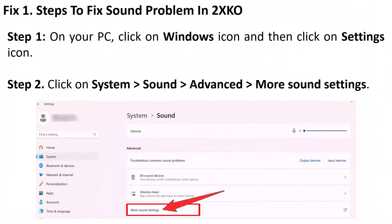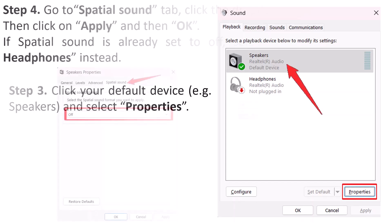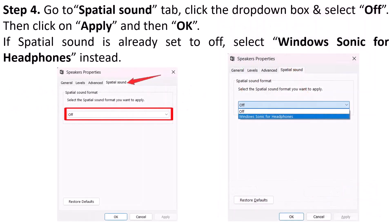Steps to fix sound problem in 2XKO game on your PC: click on the Windows icon, then click on the Settings icon. On the left, click on System, then click on Sound, then Advanced, then click on More Sound Settings. Click on your default device, for example Speakers, then click on Properties. Now go to the Spatial Sound tab.